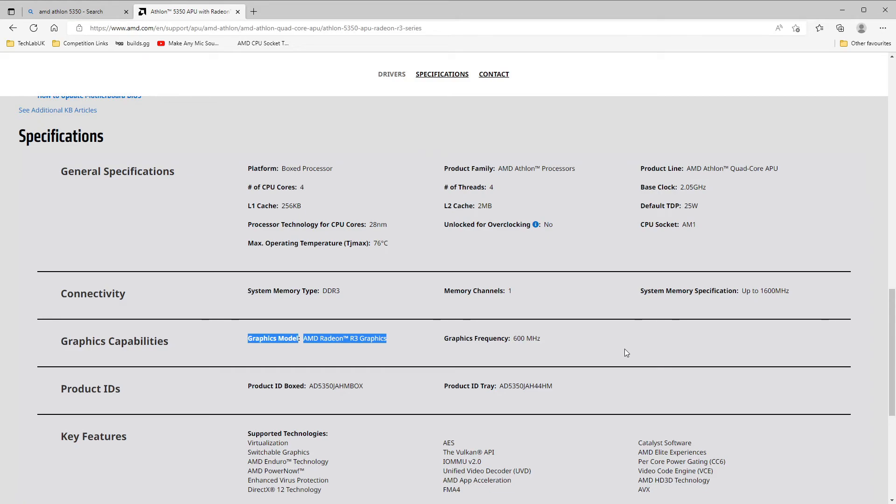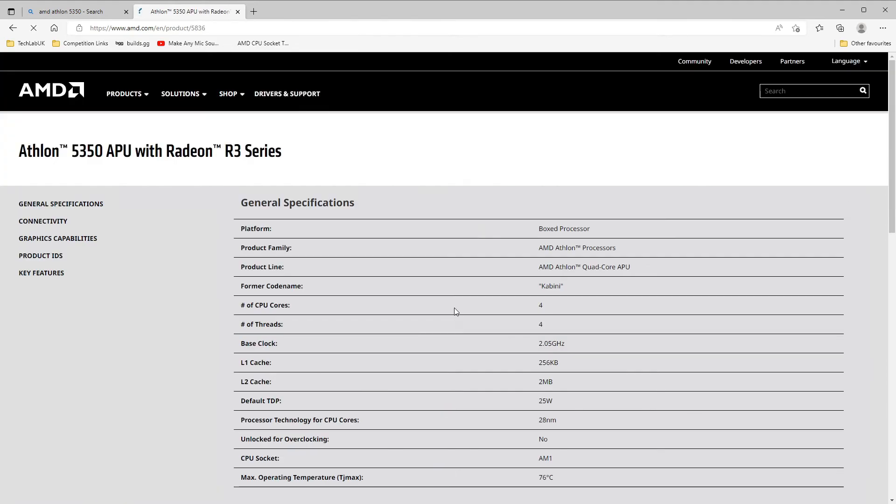It also houses a Radeon R3 graphics chipset so I'm actually expecting some decent results from this. We know Half-Life 2 isn't that demanding, but quite recently when we started testing it against some GPUs it's actually showing it can get some of them to struggle. So let's hope this one isn't one of them — but enough about the APU, let's get it into a system and see how it performs.